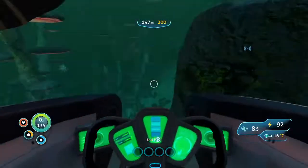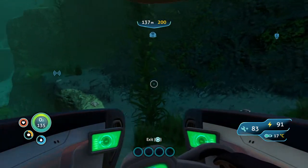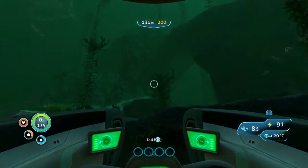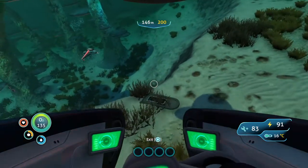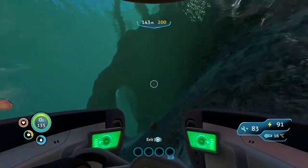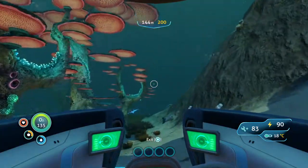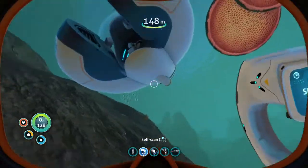Looks like I already have the power transmitter — okay then. I know there are some pieces around here. Is that the scanner room? Yeah, that's the scanner room. I don't need a scanner room — I need a piece of a big submarine, not a tiny submarine. I already have a tiny submarine. What's that a part of? Moon pool? Yeah, moon pool.